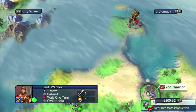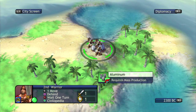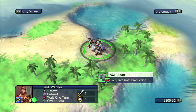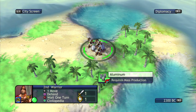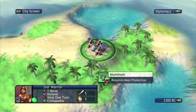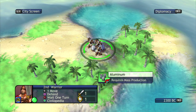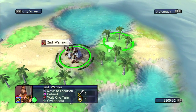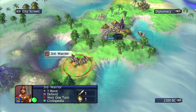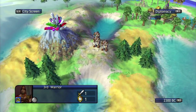I can see this aluminum already — you don't have to research something to see it, which is kind of nice. Because then I might say to myself, way down the road when I research mass production, I can make use of this aluminum and I should put a city here. Whereas in Civ 5 you can't see resources on the playing field until you research them and know what they are. So that's another difference — there are a lot of differences.